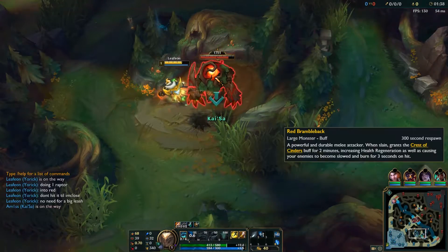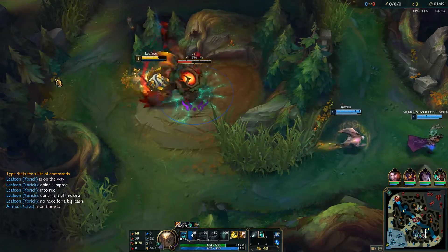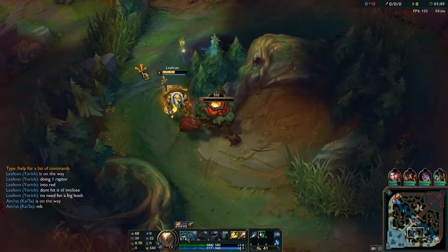The reason we start at the mini raptors is to get graves quicker. You can see how long it takes to do the red buff — that time could be spent getting more graves. If we started at red buff, we'd only have one grave after it, but by starting raptors first we have two graves.